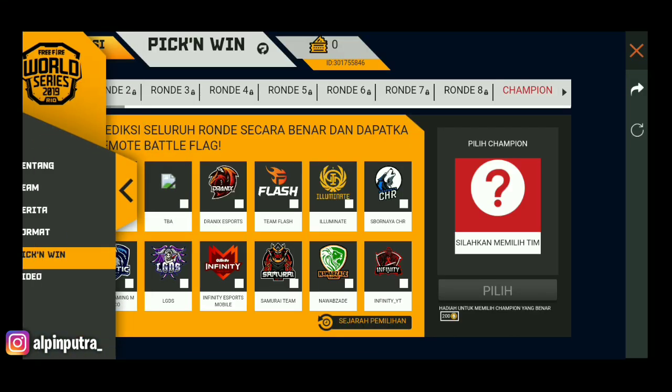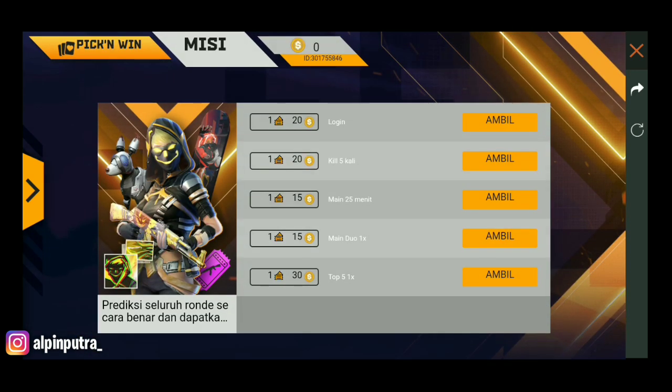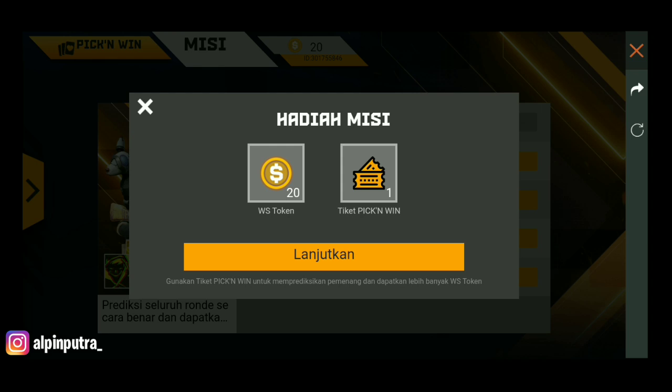Kita kecilkan di sini, lalu klik misi di bagian kiri. Di sini ada misi untuk mendapatkan bundle — yang kuning inilah. Kalian harus menyelesaikan misi ini ya. Kalian akan mendapatkan gambar dollar — kita sebut aja coin — dan yang sebelah kiri itu token rumah. Kita claim dulu ya. Kita dapat 20 coin sama 1 tiket Pick and Win.